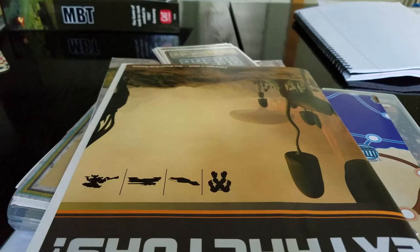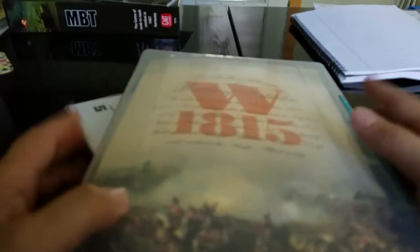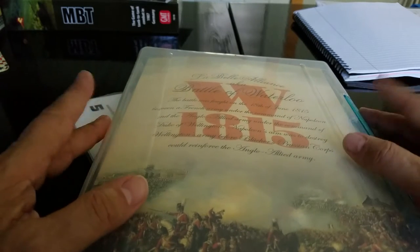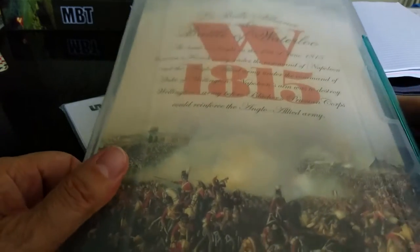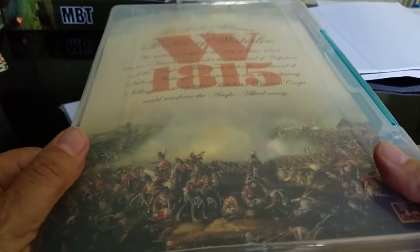Well, when it rains it pours — in come the games this week. I've received a lot of titles and I wanted to touch base on a handful of things that just came in the last two days. Let's start with the One Step Games. I picked up this from a chap by the name of Eric online. I'm excited about this little game because I think we can play it pretty quickly, and I may be able to get the kids interested — it plays in an hour or less and it's a nice little simulation of Waterloo. We'll have a look at that in a separate video.